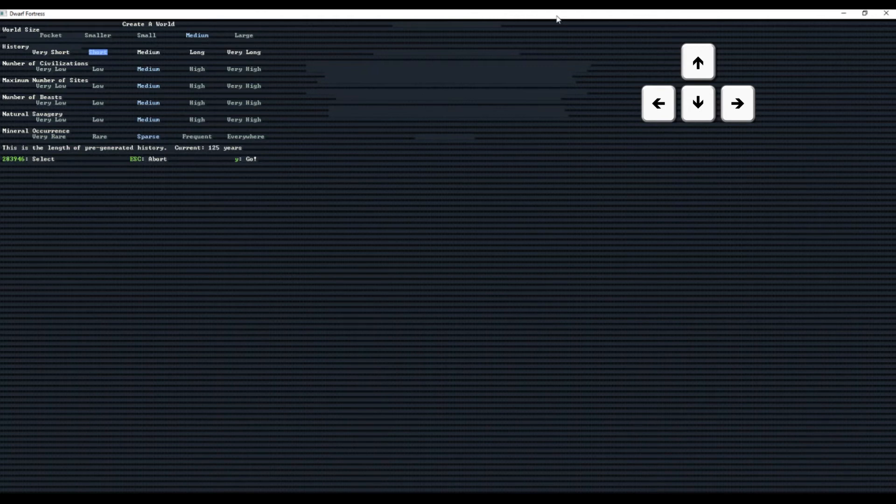After that, press down for History. Since this is your first time, we're going to stick with a short history that generates about 150 years of history. Once you get more experience you can do long or very long, but word of warning — I've done longer ones and they can take over an hour to generate the entire world's history. So unless you have some time to kill, keep it on short for now.